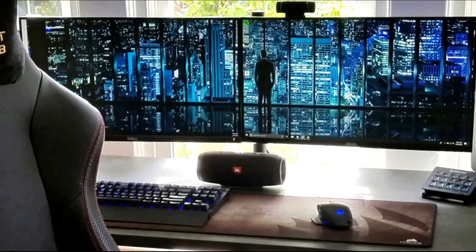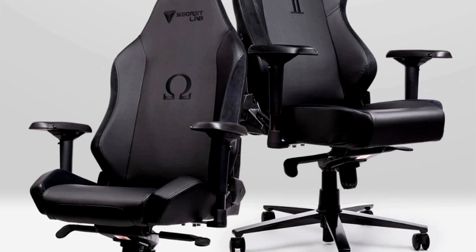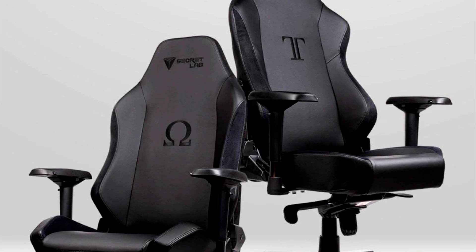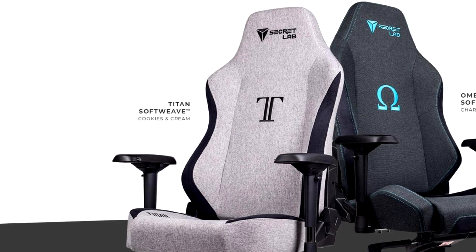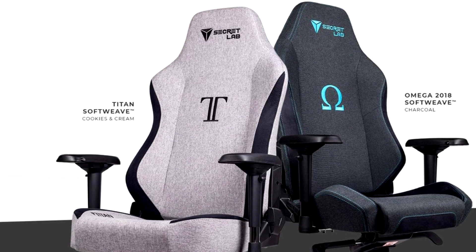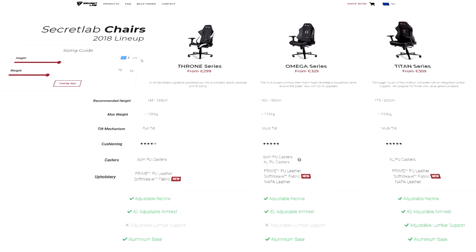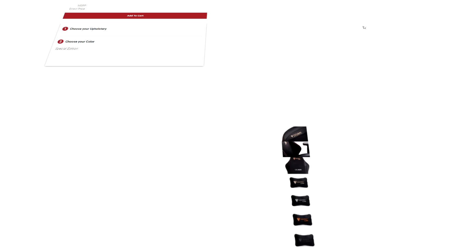We all strive for the best possible gaming experience, but the importance of a good quality chair is often underestimated. Secret Lab produces some of the most comfortable and high quality gaming chairs you can get. So upgrade your commander chair today and fly in style and comfort worthy of the Imperial Cutter. Follow the link in the video description to their store, type in your height and your weight and it will tell you which chair fits you for the best possible seating experience.